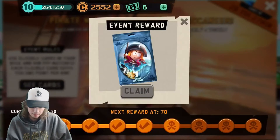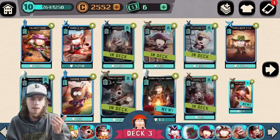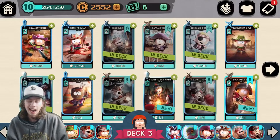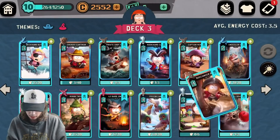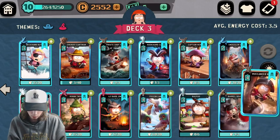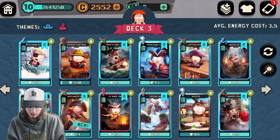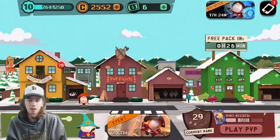Not too bad, guys. I'm happy we got the Bebes already. I remember there was an event like two weeks ago — I did not get the Medusa Bebe, which I was very sad about. But let's see who we can switch her out for. We can switch her out for probably Tweak — he really has done nothing. He's a sniper on my team, not very good. I would say he's easily the worst card.